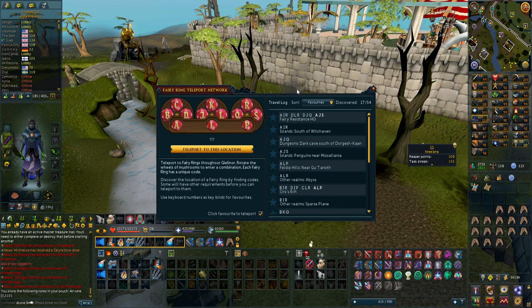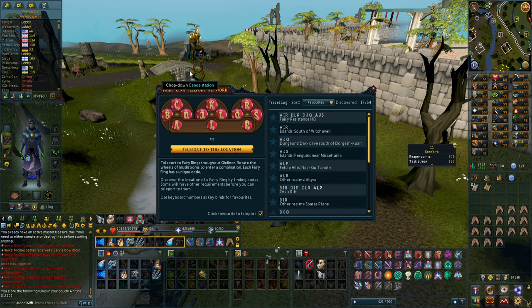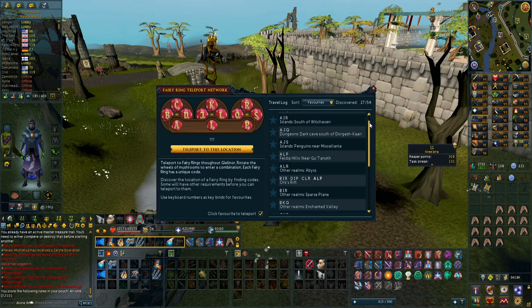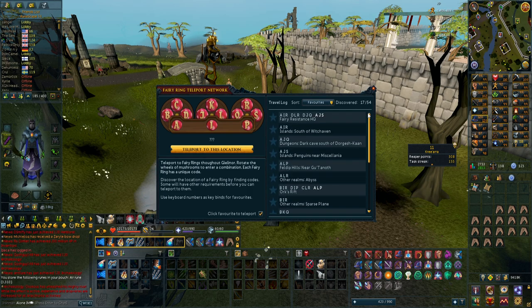Since I came back to RuneScape 3 I haven't done many clue scrolls, and I just realized I have 12 master clues in my bank. I've never really done master clues in RS3 — I think I've done one or two on my main. I'm going to try to do these; I'm not sure how many I'll be able to complete or if there are steps I just can't do, but I'll try to complete as many as possible.